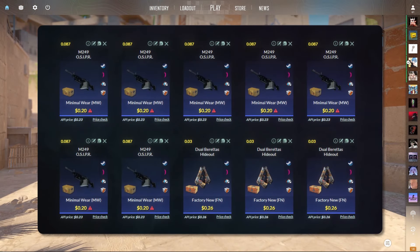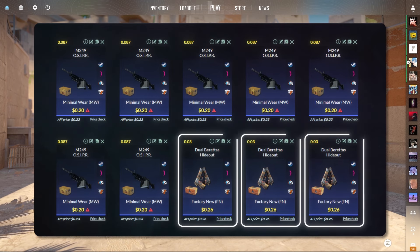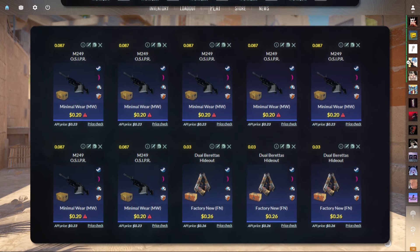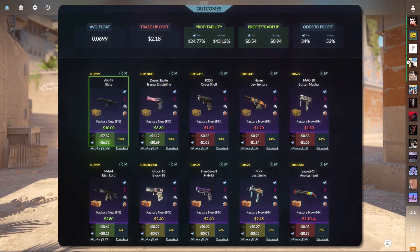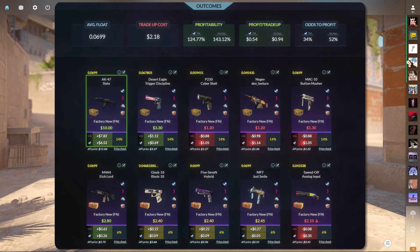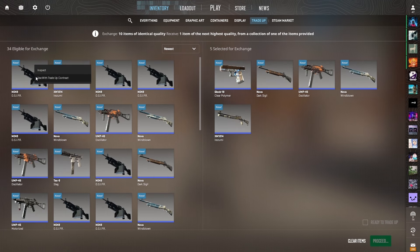Trade-up number 3 is probably my favorite — we're going for the factory new AK Slate. For this you'll need 7 minimal wear mil-specs from the Snakebite case and 3 factory new mil-specs from the Kilowatt case, though you can substitute with pretty much any collection. Keep the average float below 0.07, and you'll make over $6.50 on the AK Slate, a little bit on the Trigger Discipline and the Etchlord, break even on most other Kilowatt case outcomes, and lose about $1 on the MAC-10, P250, and Negev.